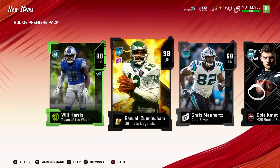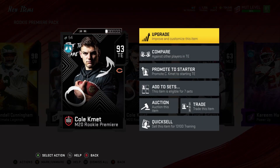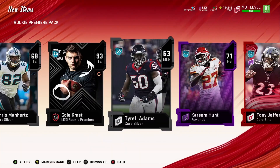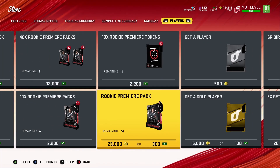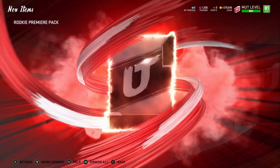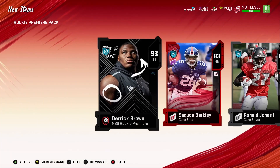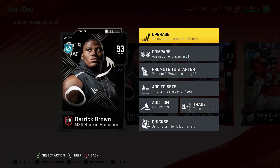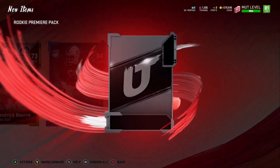A 98 overall Randall Cunningham out of these packs! All I really expected to get was a rookie premiere player, and this guy alone is going for 30k, so getting these extra cards is even better. I'm telling you guys — open up another account, level up, get your coins, and open these packs. Even if you're not building rookie premieres, it's worth it because you can sell that player for 30k to get your coins back, and if you pull something glitchy you'll have extra players.